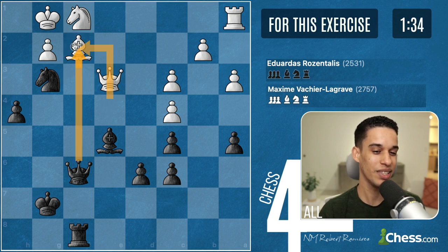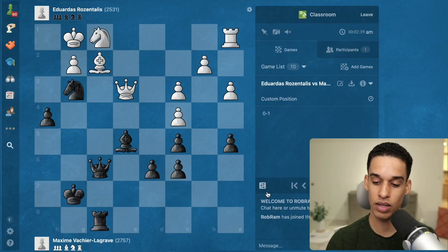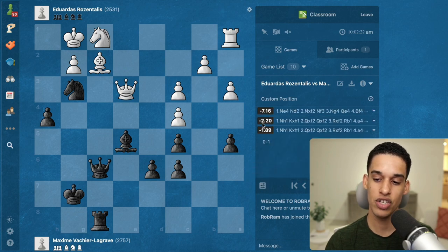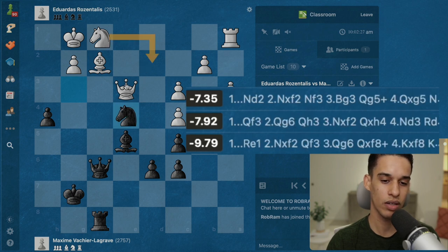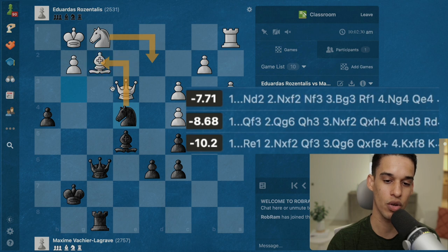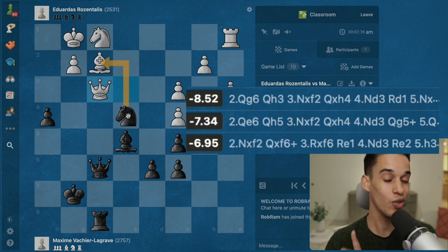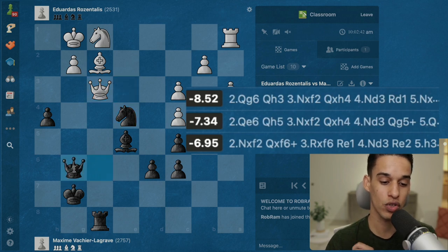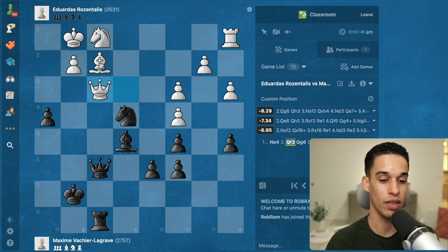If knight f2, what if the king takes? We just move the queen out of the way and pin the queen. This has to be it. Activating the engine: knight e4 is the top move. They give knight d2 — this is easily just getting material. But if they go queen f3, we've got knight f2... okay, knight f2 is not wrong — it's completely winning at +6.95 — but the best move is queen g6: discovered attack on the queen, and we're just going to get material.